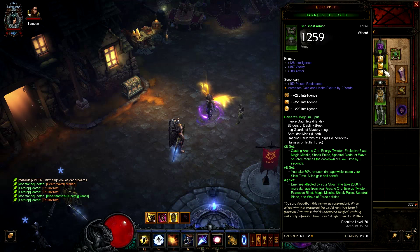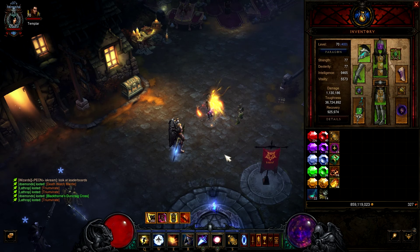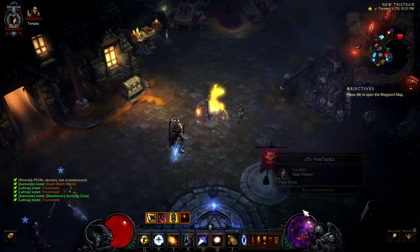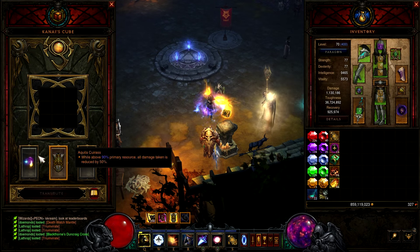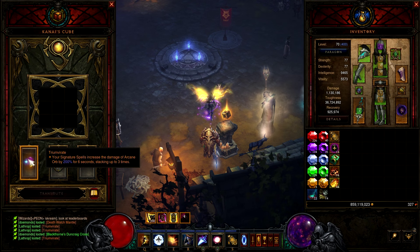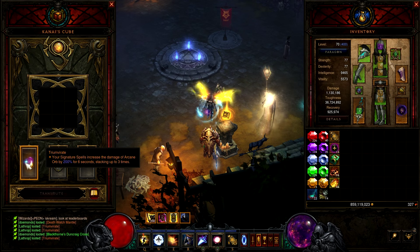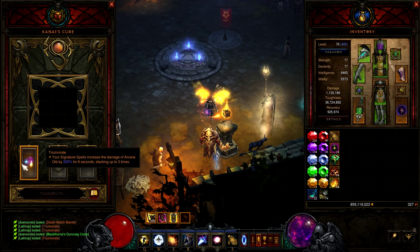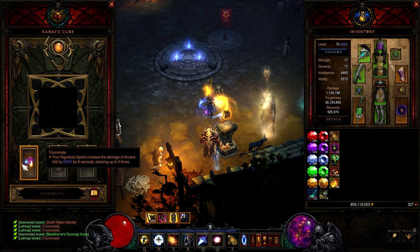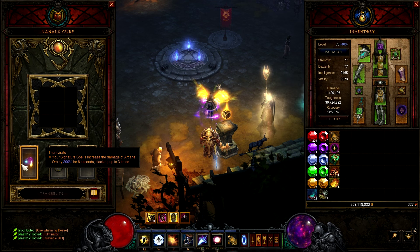For gems in sockets, you want rank 280 gems, but I'm short on materials so I couldn't make all of them. For the Kanai's Cube: you don't have to use the Orb of Infinite Depth — if you have a better one equipped, use whichever is stronger and cube the other. The wand in the cube — your signature spells increase arcane orb damage by 200% for six seconds, stacking up to three times. That's very overpowered.